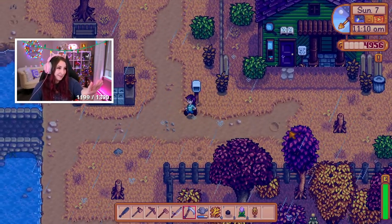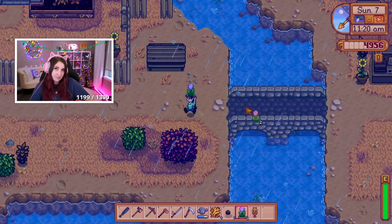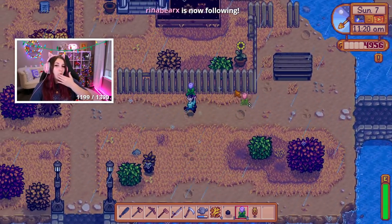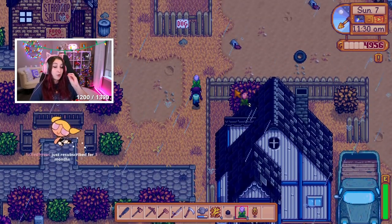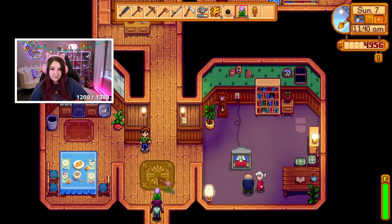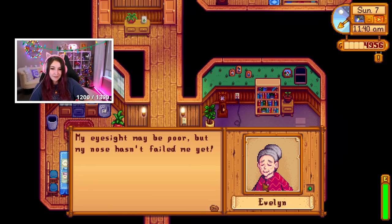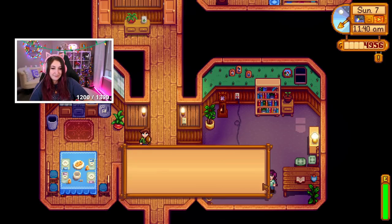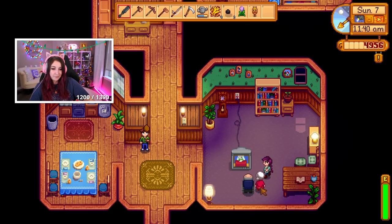We'll sort the chest arrangement out later once we have more stuff. I'm just gonna get rid of these tulips by giving them to Evelyn — I want her to treat me like her grandchild. I don't want to marry Alex — that's how I'm doing it. Where is she? Hello! I love her so much. 'My eyesight may be poor but my nose hasn't failed me yet. I can smell fallen leaves and mushrooms — reminds me of the forest I used to play in as a girl.'